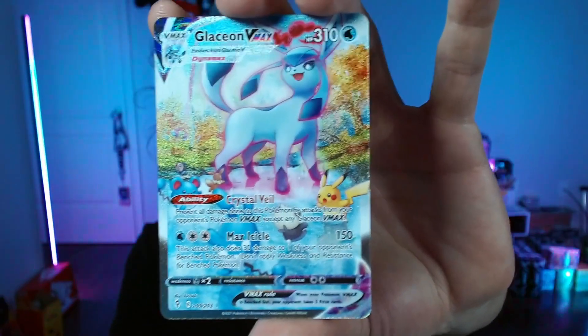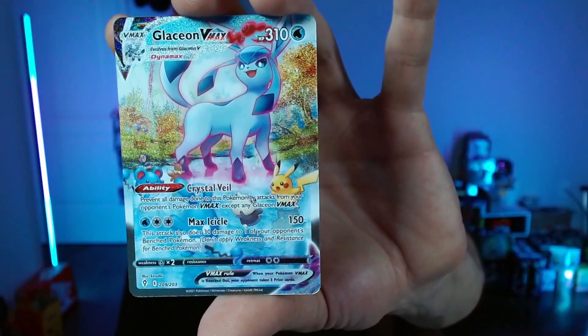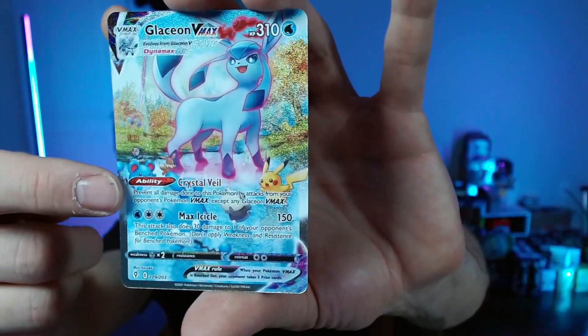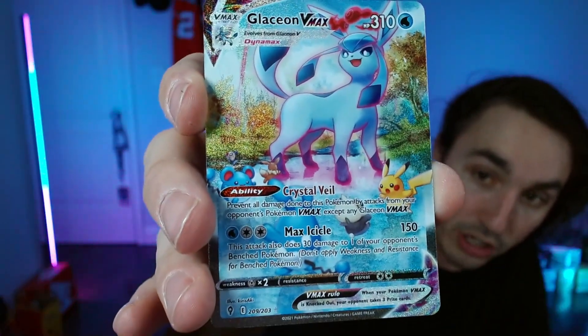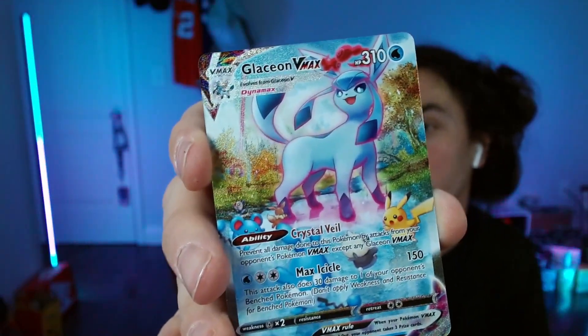Yo! The Alt-Art Glaceon! Evolving Skies have officially pulled an Alt-Art from every single Sword and Shield era pack. The Glaceon V-Max Alt-Art going to one of you guys. You got Blue Pikachu over here, you got Baby Pikachu. There are so many Pokemon in this card — this thing is unreal. This is one of the most underrated Alt-Arts yet.